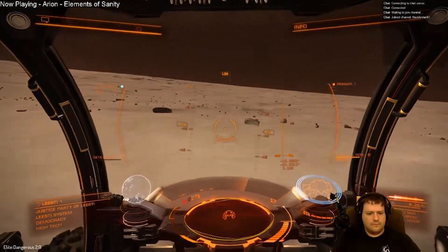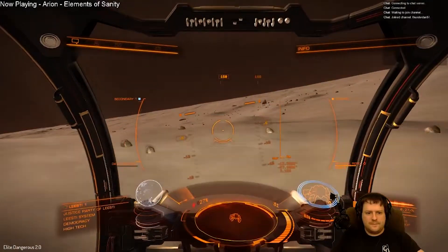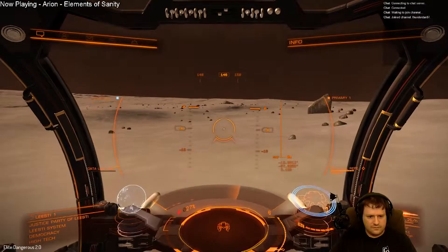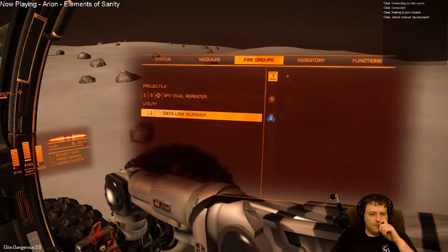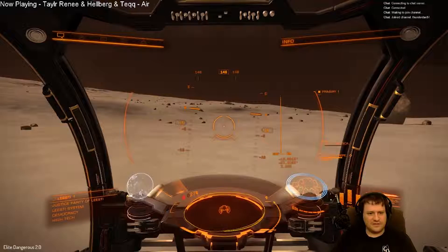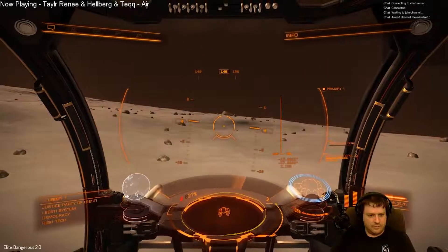I'm gonna go this way. I still don't know what the point of this is. Let's see if we can just kind of park it a second. Throttle back. This is on the same fire group. Doesn't really seem to actually be working though. Let's recall our ship and explore some other things. This is not the panel for recalling our ship — that would be this panel.